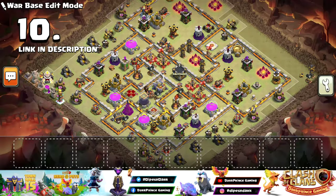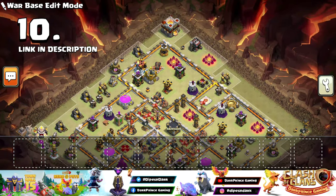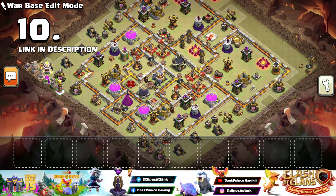Number 10 — this is a bit of a trap-heavy base. The Town Hall is in a corner so that two stars will not be easily achieved. There will be a lot of destruction, so high defenses are set. Traps can be found in key positions, and siege machines will fail going the other way.